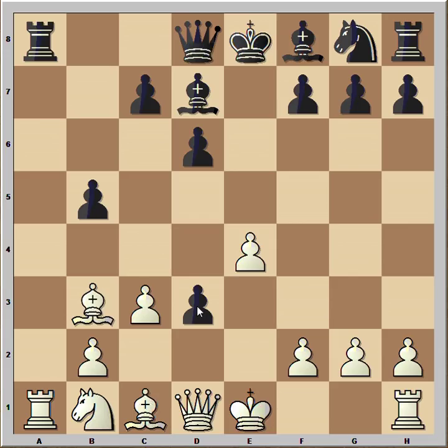So in this position, white spotted a very interesting geometry that helped him to make the winning plan. What is the first move? How would you continue if you had the white pieces? Have you seen this?